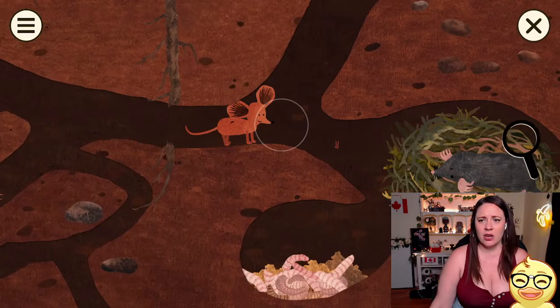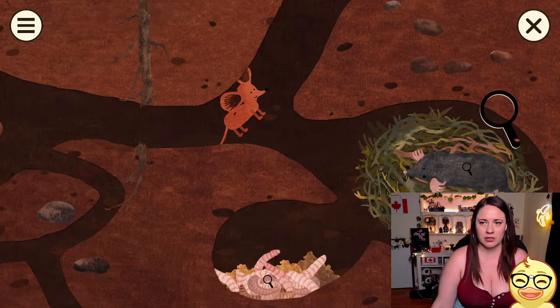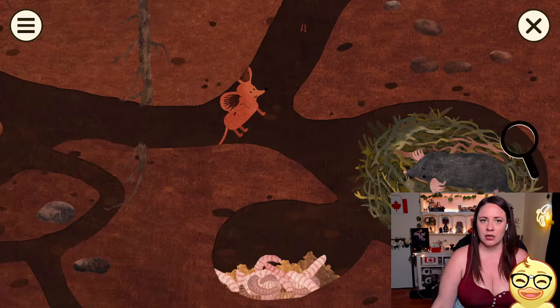We're going up — okay, let's not go up yet. Even though this is all really gross down here, I don't want to go up. Here's a mole — the little digging claws, like a little paw right here. They've got little mole hills and tunnels under the ground, and then the nest. They've got a pantry! It paralyzes the earthworms by biting into their nerve center. It saves them for a rainy day. So they've got pointy little teeth. Smell is the main form of sense for a mole, and the mole is an insect eater.